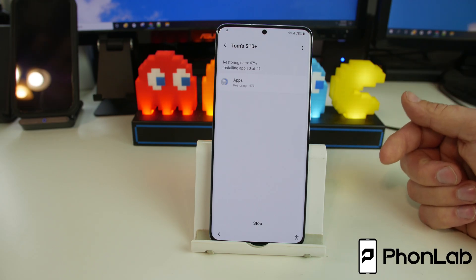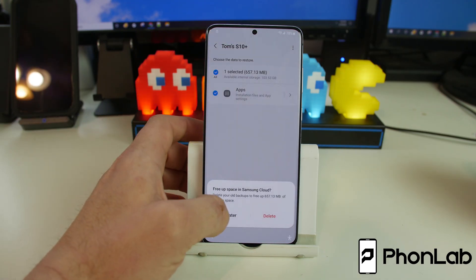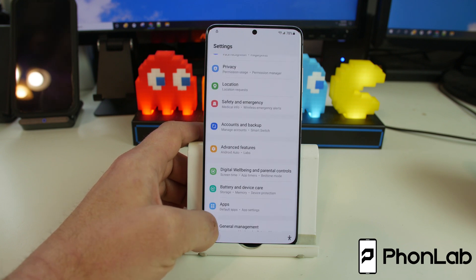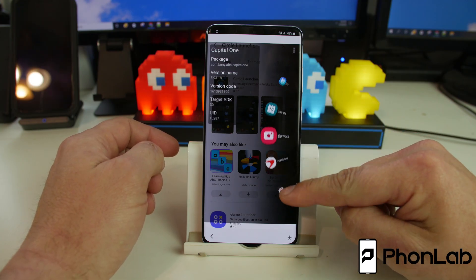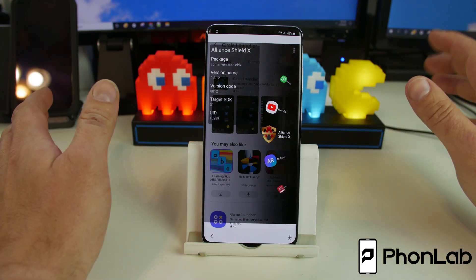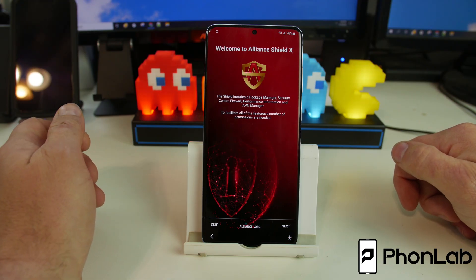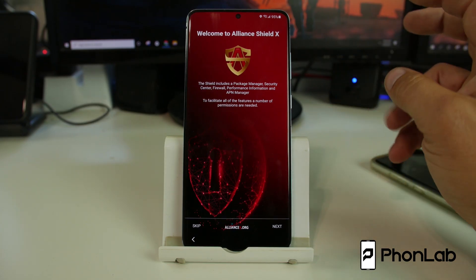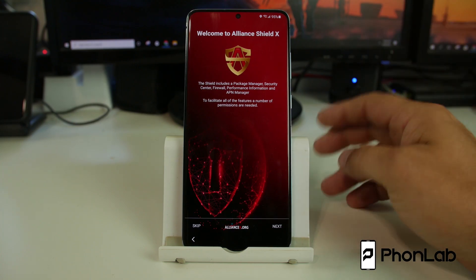Let's let the restore finish up. We are done — hit done, say later, and back out. Now in Circle Launcher we should be able to rotate around and there it is: Alliance Shield X. That's what we're going to use to enable Knox and then allow us to do way more things on the device. Let's go ahead and launch it and go through this process — we're going to install the application now on this device.